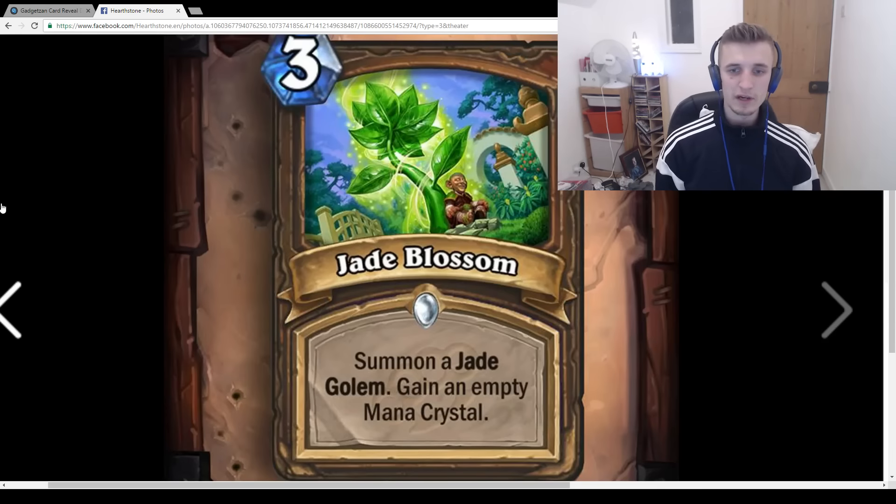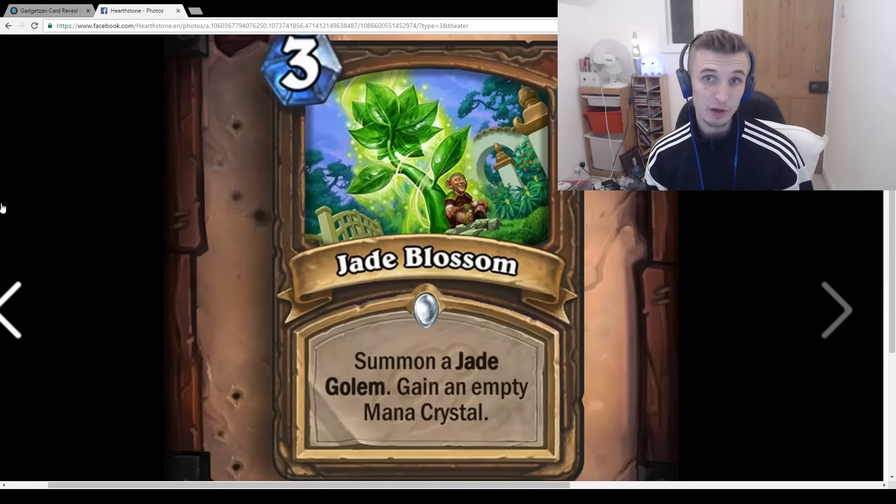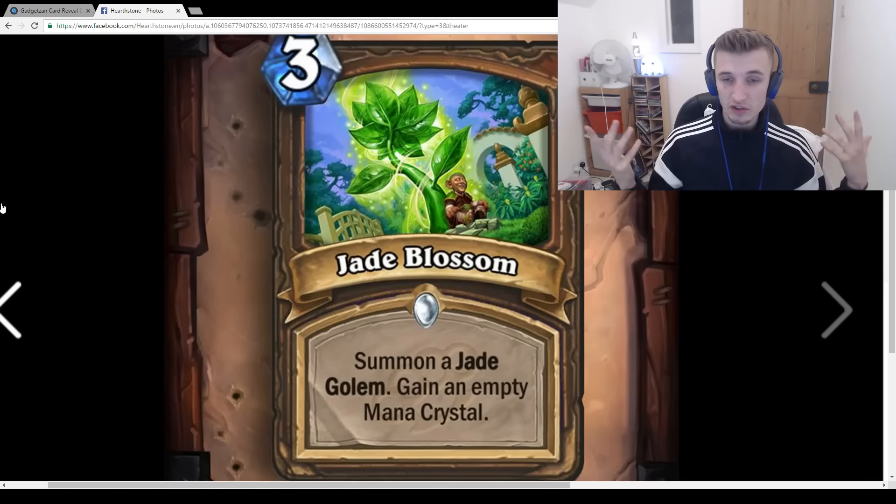Jade Blossom: 3-mana spell, Summon a Jade Golem and gain an empty mana crystal. Definitely a great card — definitely going to be playing two of these in a Jade Golem deck. One of the issues with Druid is having a 3-drop; now you can go coin Wild Growth turn 1, Jade Blossom turn 2, and on turn 3 you have 5 mana to use Azara Drake, Nourish, or whatever. Really like this card.